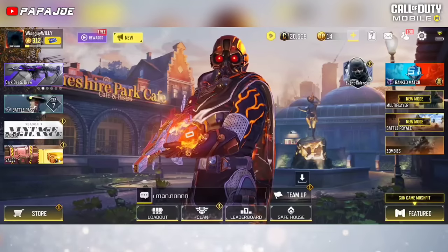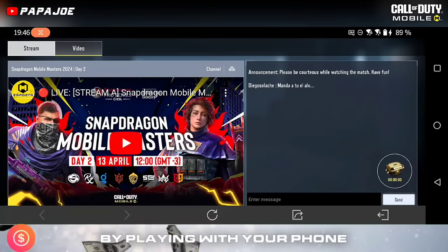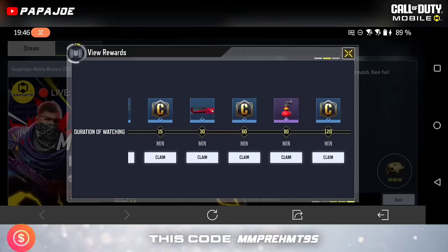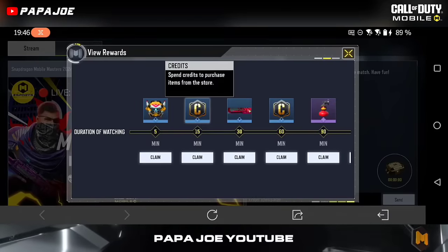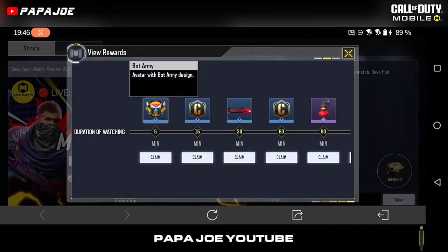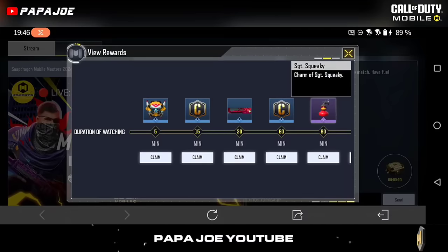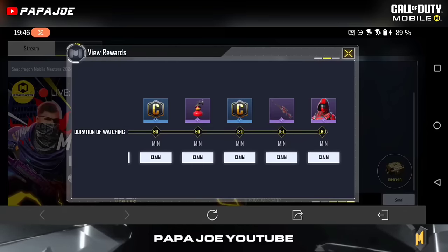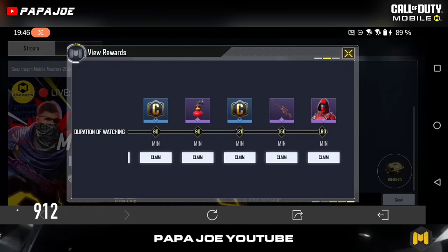After clicking on the yellow button, a window will open and you will be redirected to the current Snapdragon Mobile Masters live stream. You can start the live stream and watch it for a total of 180 minutes to receive all the rewards. These include a total of 600 credits, a rare Bot Army avatar, a rare specially made calling card, and epic rewards such as a charm, the epic Locust Deadly Lasers blueprint, and the epic Merc 5 Infrared character skin — all for free.